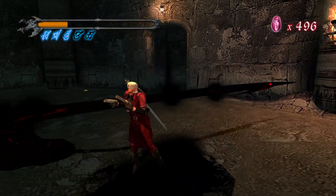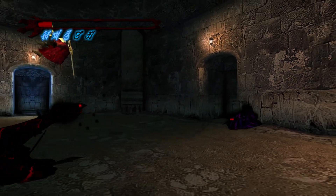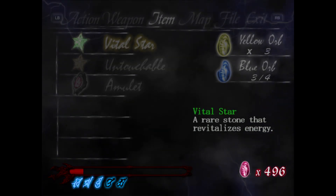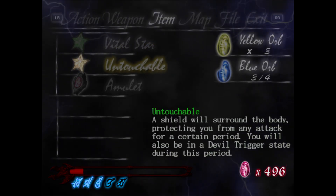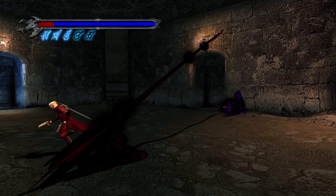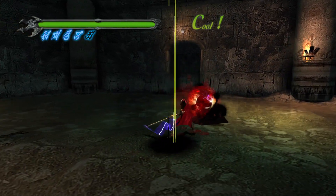I switched to the other one once again. That's annoying how that sometimes goes. We can go for a vital star or untouchable — let's go for a vital star. That's just a bit more health, filling us up yet again.